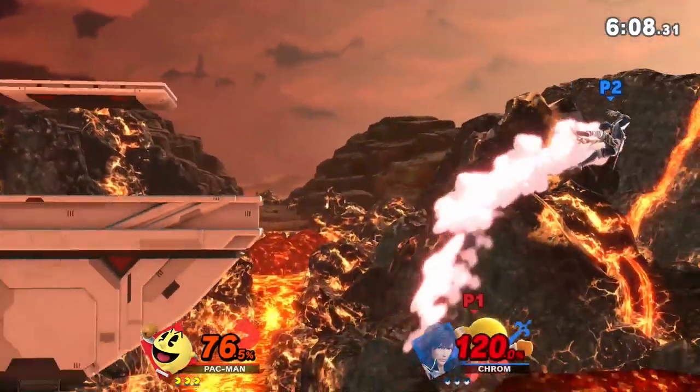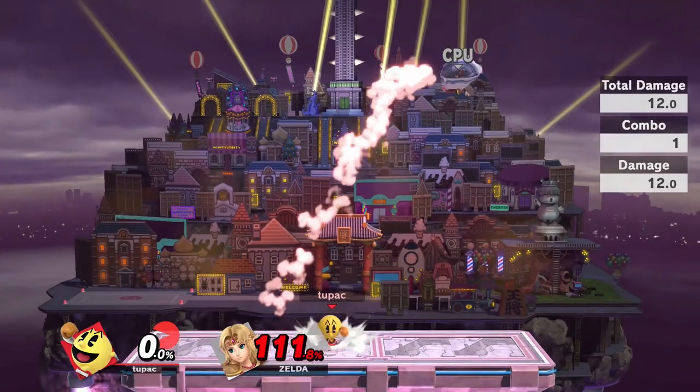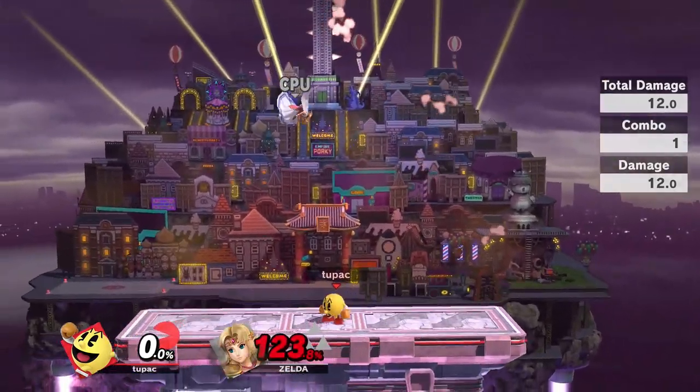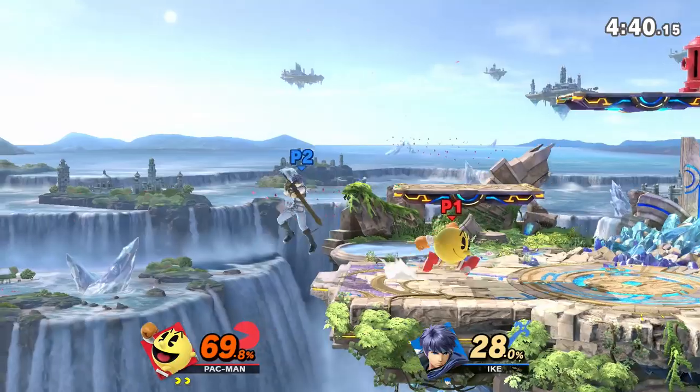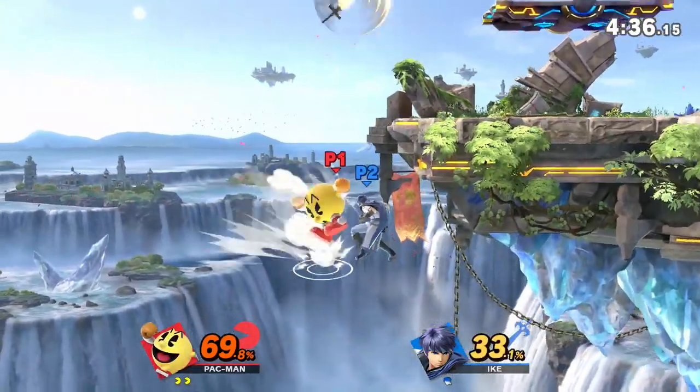Speaking of advantage, let's talk about Pac-Man's advantage state. While Pac-Man's advantage state isn't good in the sense that he can overwhelm people in the air with juggling capabilities, he's insanely good at keeping people in corners and limiting their stage control with his projectiles, as well as edge guarding and ledge trapping.